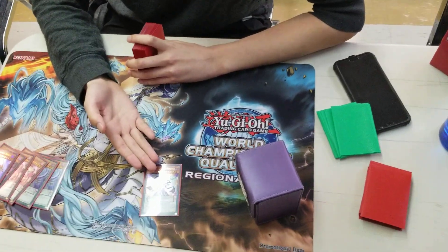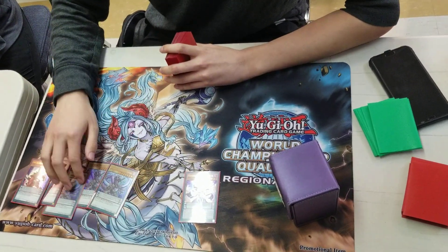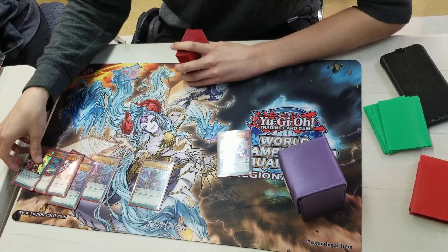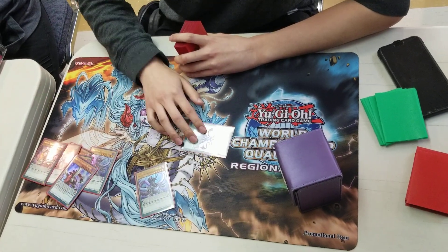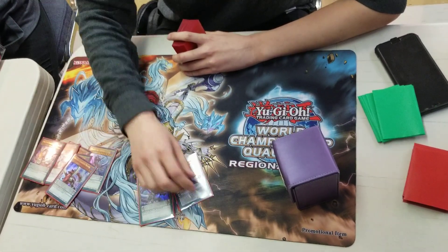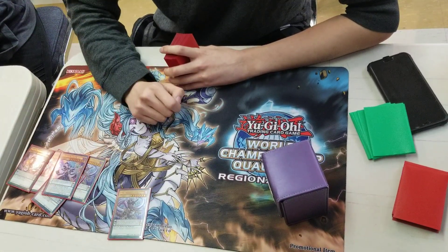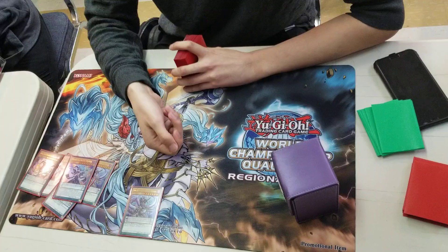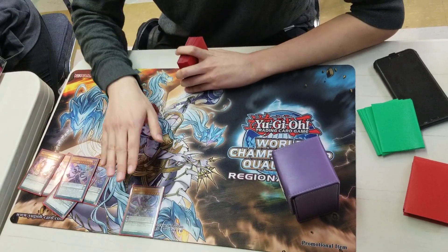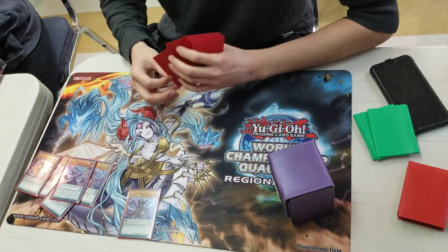Dissolver is the card you use to fusion summon into Odd-Eyes Vortex Dragon — you bring out Vortex Dragon the proper way instead of using Absolute. By using Electromite or Sky Iris, you pop a scale with Arc Pendulum also in scale, special summon Dissolver from deck since it's level 8 and can't be Pendulum Summoned, then fusion summon for Vortex. With Agra Payne, you cannot resummon the Vortex from Grave. I had a Salamangra player attack into my Vortex with Violet Chimera — at the end of the damage step, Arc Pendulum effect, special summon Vortex back from Grave, bounce Violet Chimera back. Really good.